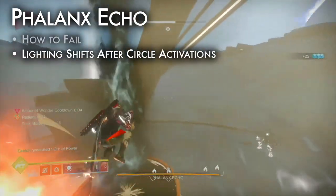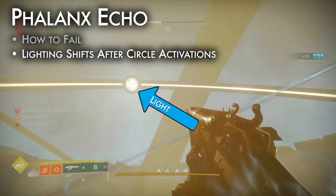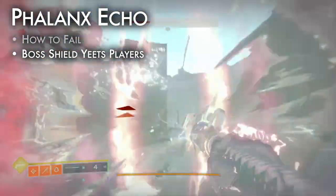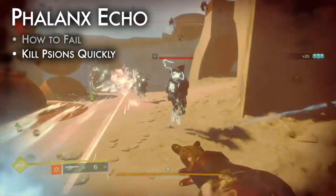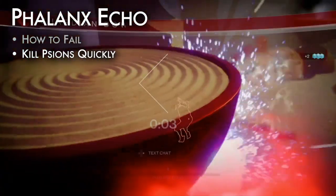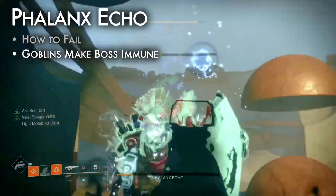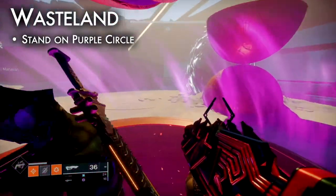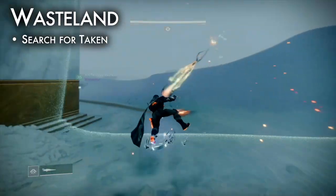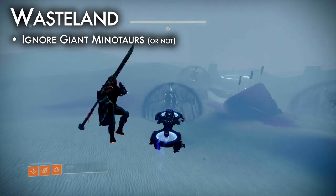How to fail: after each circle is activated, the lighting in the arena changes — pay close attention to the shifting shadows. The boss's shield can throw players off the edge very easily; avoid it. Taken Scions spawn during mote collection and can duplicate rapidly — kill them early so you don't get swarmed. Taken Goblins spawn during the damage phase, making the boss immune. All players stand on the purple circle to enter the wasteland. Get out your Sparrow and search for a group of Taken, avoiding the massive Taken Minotaurs.